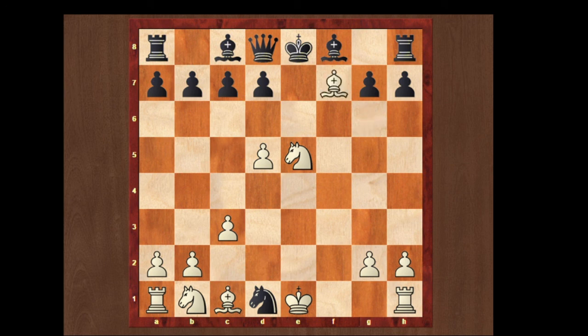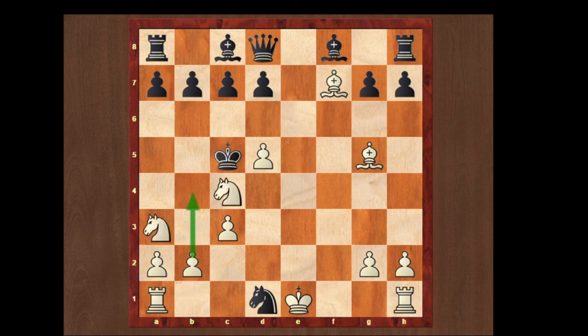Bishop takes on f7 check, king to e7, and here comes a mating combination: bishop to g5 check, king to d6, knight to c4 check, king to c5, knight b to a3 threatening checkmate by playing b4. Knight takes on b2 and bishop to e3 is checkmate.